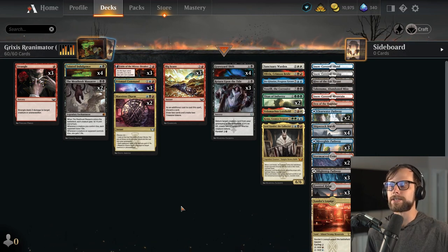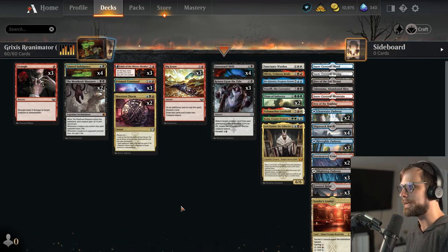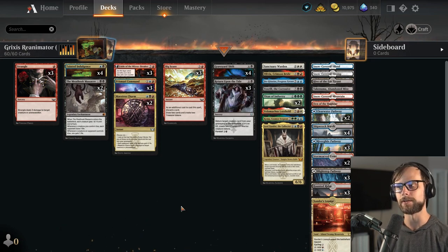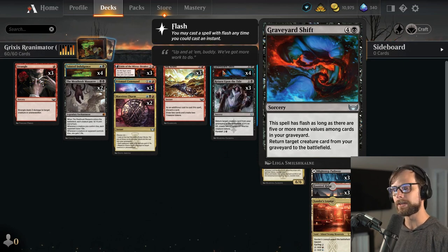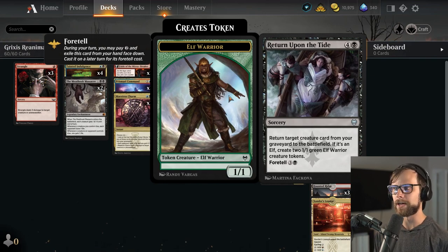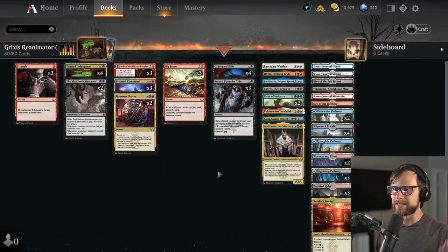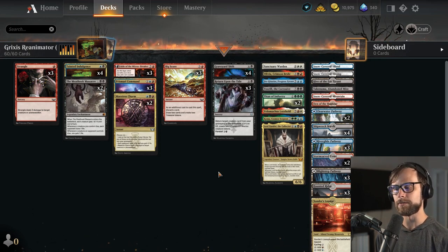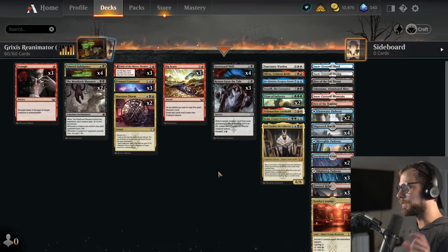We're trying to reanimate some really big stuff. We have Grixis colors for the main piece of the deck which allows us to churn through our deck, hopefully discarding cards along the way, and then reanimating them with spells like Graveyard Shift which is obviously a really nice one. Doing it at flash speed if we can get there is really awesome. We also have Return Upon the Tide for a total of seven Reanimator spells, which tends to vary a little bit. Some decks are much more heavily focused on the Reanimator piece and in this case I think this one is a very good inclusion.